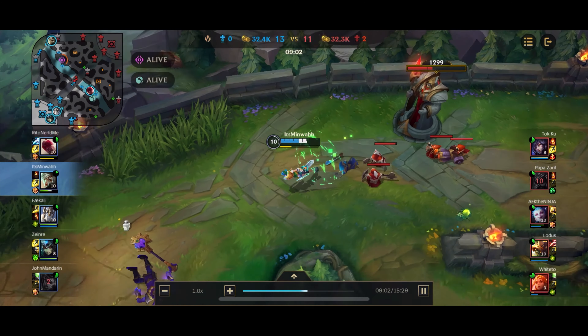Jinx gets caught out by Lee Sin and she gets shut down. We can go onto the Dragon — Ahri is in the area but we're just going to kill her first and then go for the Dragon. Lee Sin is low health, so all he has to do is stick around the area and show up to smite the Dragon. He doesn't need to recall — he can lifesteal off the Krugs and just be in the area to smite. He comes in, gets hit by a Jinx rocket, thankfully has enough health to survive, and we get the Dragon.